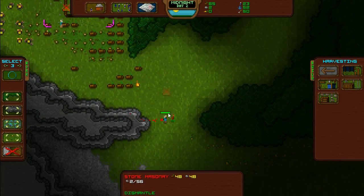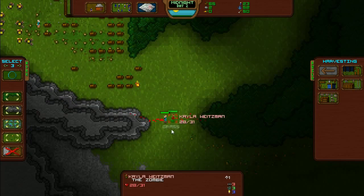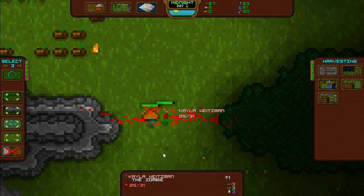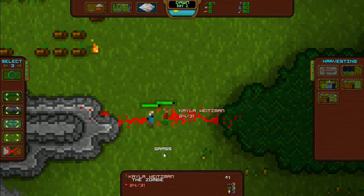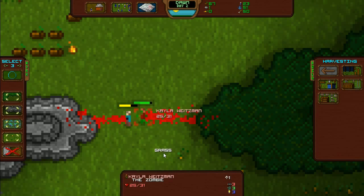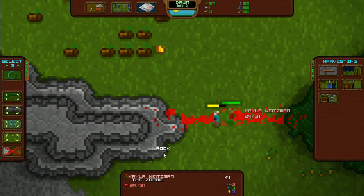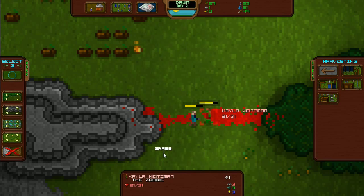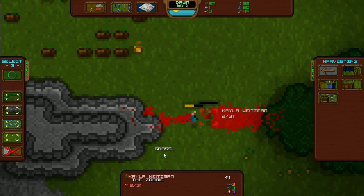Look at this guy — he's just sparring. He doesn't care. He's like, I'm going to fight the zombies with my bare hands. And they are literally just punching each other. Oh wow, this is an epic battle. I wish there was a way to slow down the scroll movement. My god, these guys are battling. This zombie is hardcore.